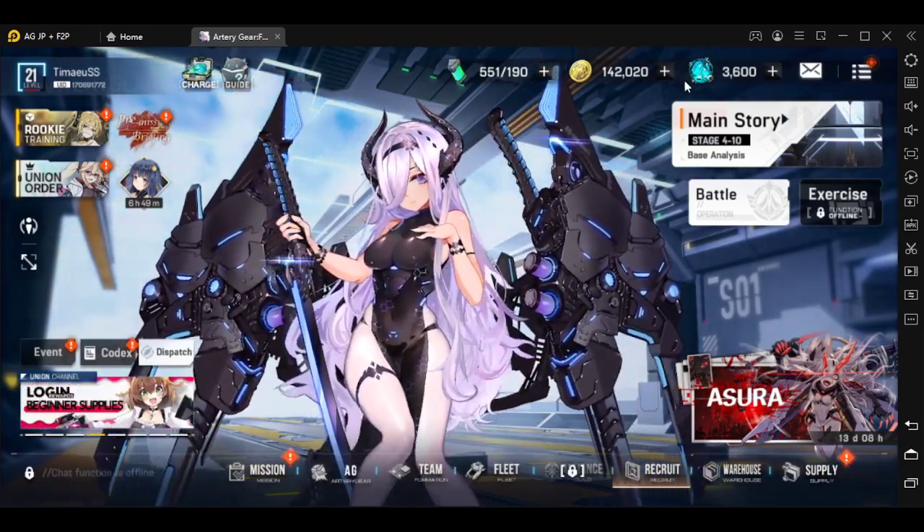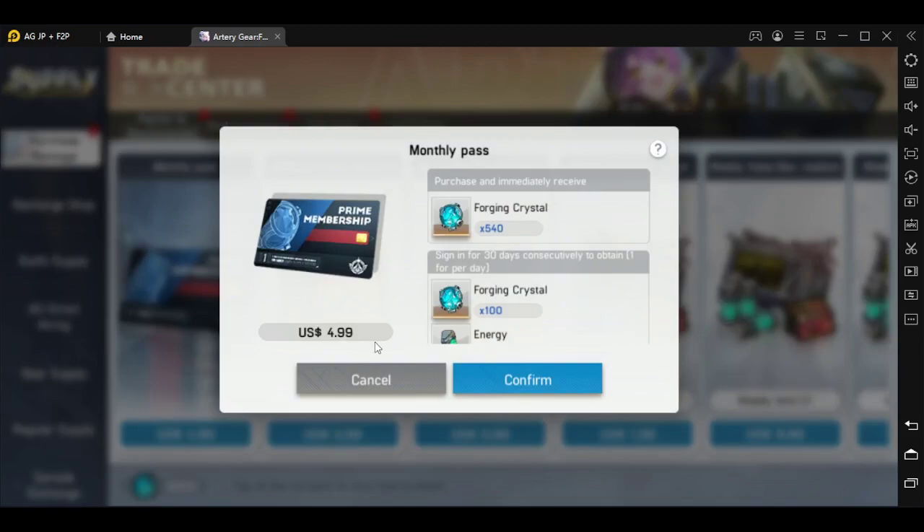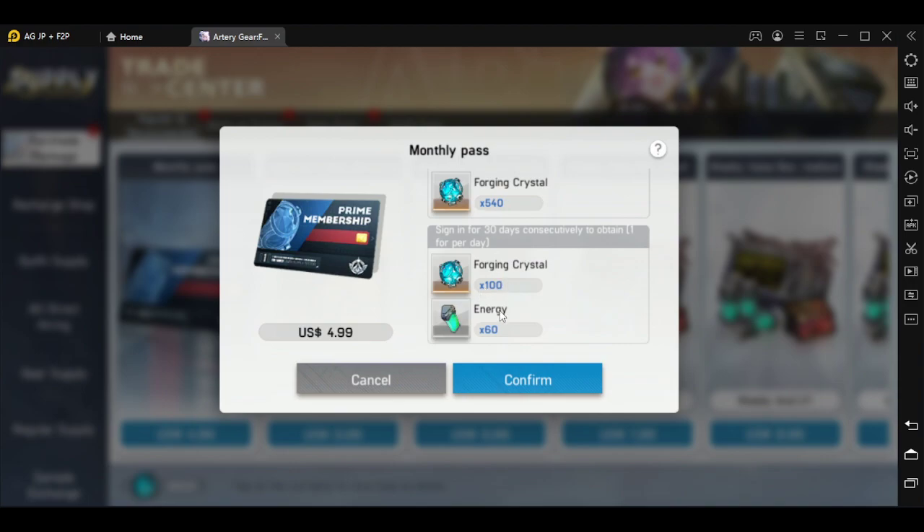Let's take a look at the packs I recommend everyone to get. The first one is, of course, the monthly pass. The monthly pass is extremely good because you're getting 1,000 crystals every single day plus 60 energy, which is one refill worth. So you're getting 130 crystals worth every single day. The conversion I'm going to teach you for calculating if a pack is efficient: $1 should always equal at least one pull or 180 gem equivalent.